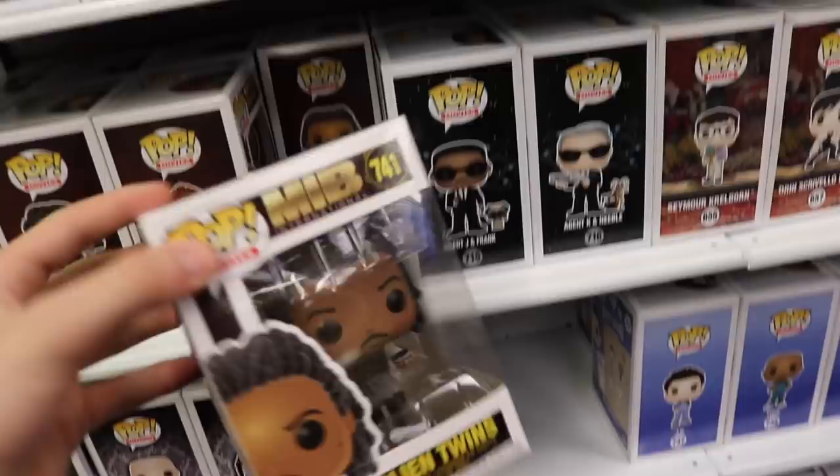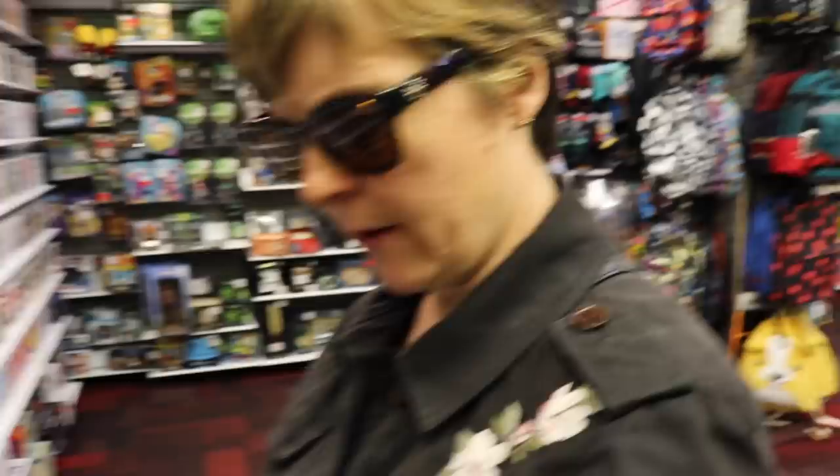They also have the new ones from Men in Black International, which is cool. This one's cool, Mom, because it's two of them put together — the Alien Twins. I betcha that's a first. Someone wanted to know about the Addams Family — yeah, I showed them off. I'm probably only getting Cousin It, because that one's the coolest one out of all of them. And you never really watched the Addams Family. No, but I do know what it is.